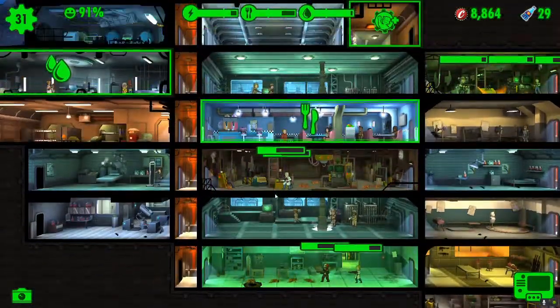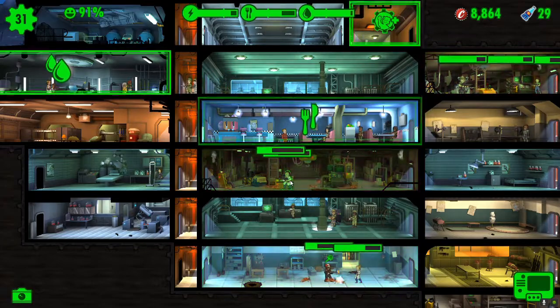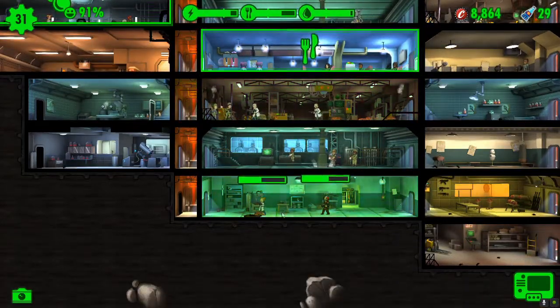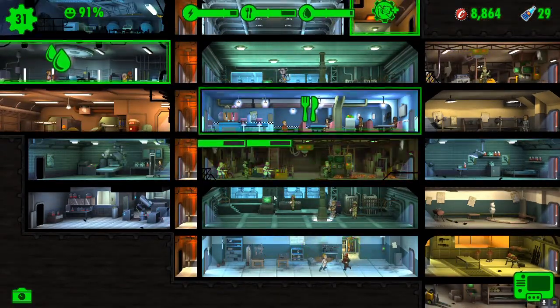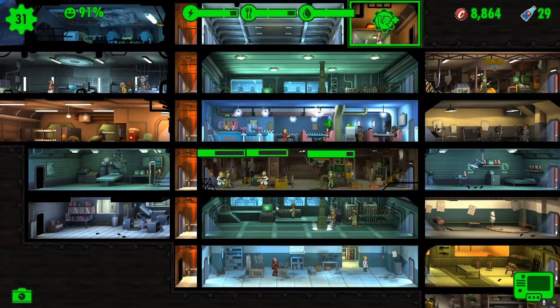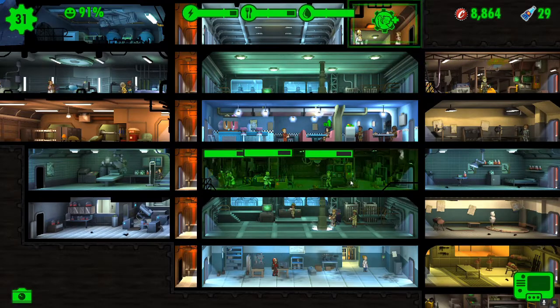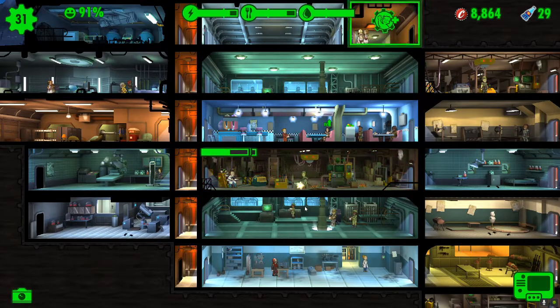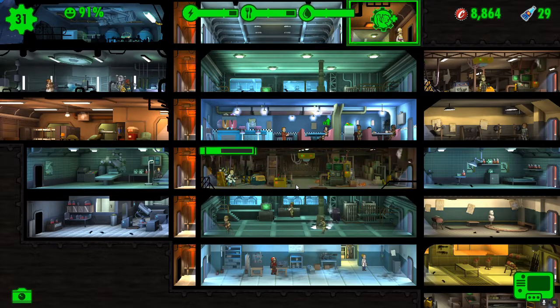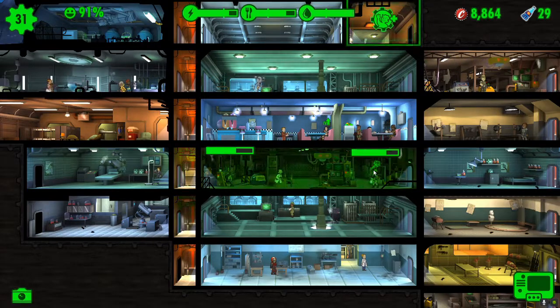We're going to need to give some stimpaks - look at those health bars, they are disintegrating. The storage room has still got them and that is eating their health, because that is a leveled up storage room. For this series I deliberately leveled up the rooms just so you can see how much harder these events are as you level up. These guys have got good guns but they've been shooting at these radroaches for quite a significant period of time compared to the other rooms that haven't been upgraded. We've used about six or seven stimpaks on this one event in one room.